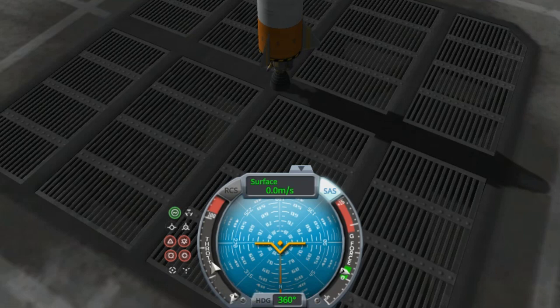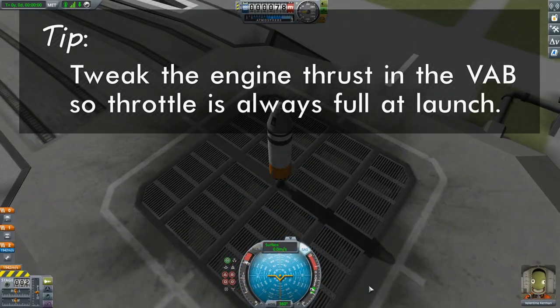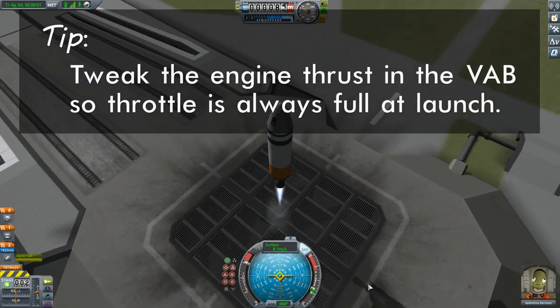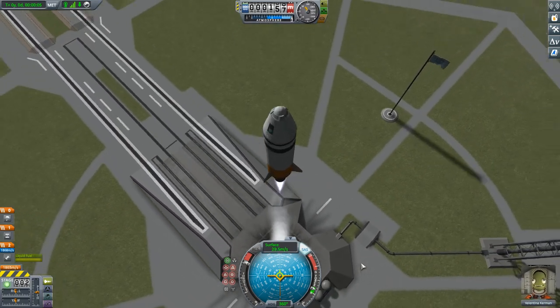We also have a throttle on the left side of our nav ball. I'm going to turn that throttle all the way to full before we launch. Last episode we didn't have to worry about that — SRBs don't have throttle control. This time we do, so I need to have that throttle on full. So I'm just going to stage and be off. And there we go — we are off, going in an upwards direction.